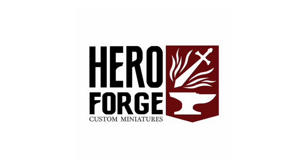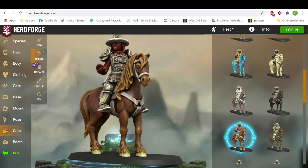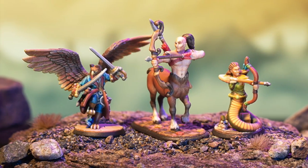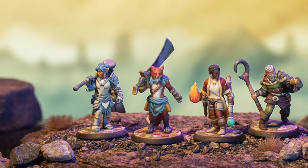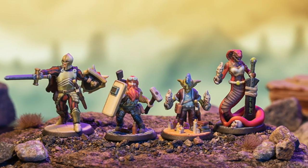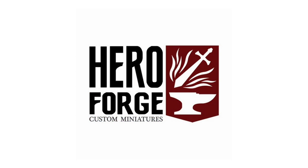This week's episode is sponsored by HeroForge. They're the masters of customizable miniatures. If you've never played with their online 3D character creator, you are missing out. They've got so many options, including new color printing. You can make your character exactly the way you want it, and they come out looking great. Go to HeroForge.com to start designing your custom miniatures. Check out their Black Friday deals live now through Monday — all STL downloads are $3.99. Use code EPICLOOT to get $5 off any physical mini. Go to HeroForge.com now, link in the description.